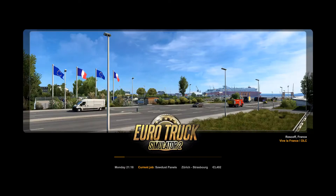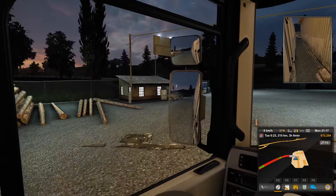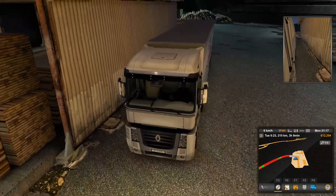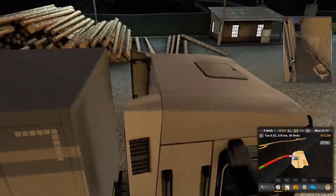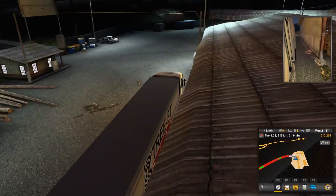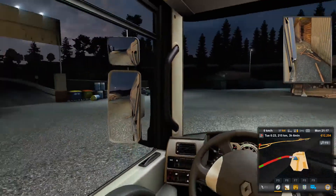Okay, so this job looks like it has a decent payout. So we'll go ahead and select it and get started here. Get an exterior view of our truck, just to make sure everything looks good. Make sure to turn our lights on, and go ahead and start moving here. I like how they laid these 2x4s randomly across right in my drive, so that's nice.